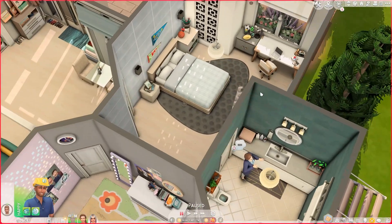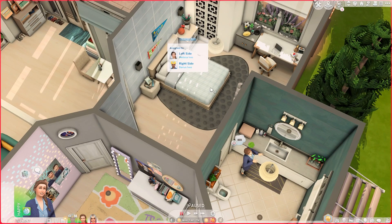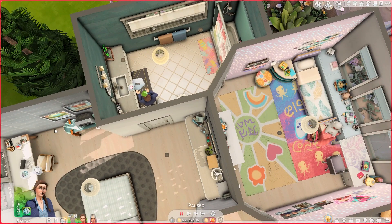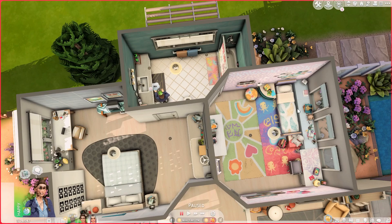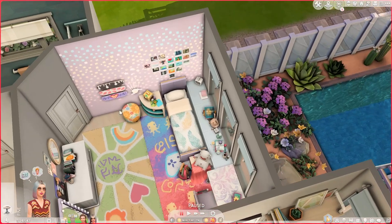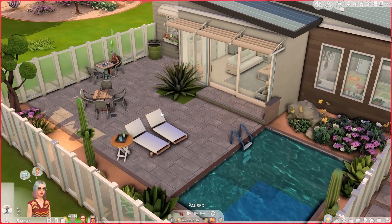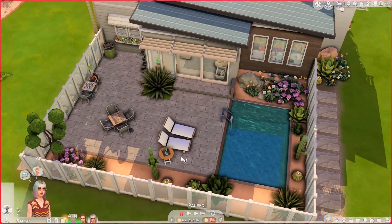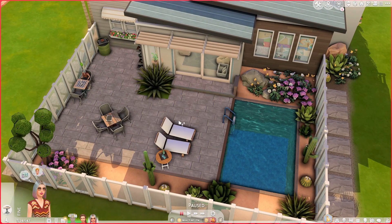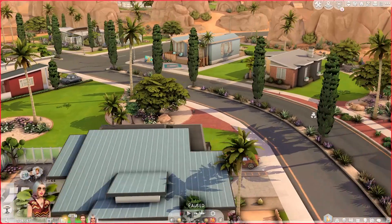The parents' bedroom belongs to Darius and Melissa, who are high school sweethearts. They share a Jack and Jill bathroom giving both bedrooms bathroom access. This is Dawn's bedroom — the cutest ever. The backyard is huge with a small pool, outdoor dining, and a lounge.